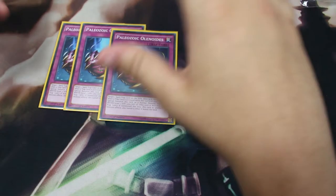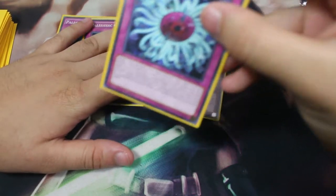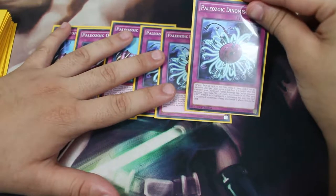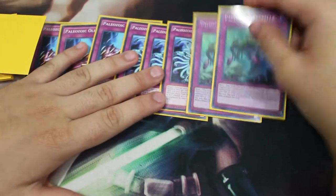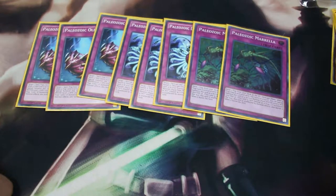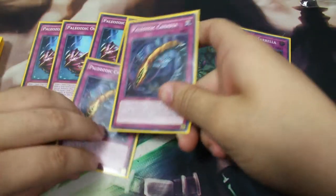Next, triple Paleozoic Dinomischus — this banishes your opponent's monster. Sadly it targets, so your opponent can respond with effects like co-linking, but you can banish any card on the field. Two copies of Paleozoic Marrella — this one pitches trap cards from the deck. You're going to pitch your Lost Wind and cards you want in the graveyard to special summon Toadally Awesome as fast as possible. This is probably an MVP card — I should bump it to three.